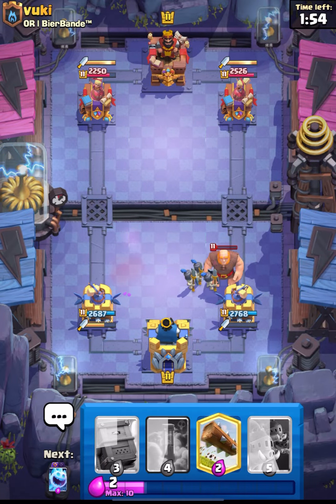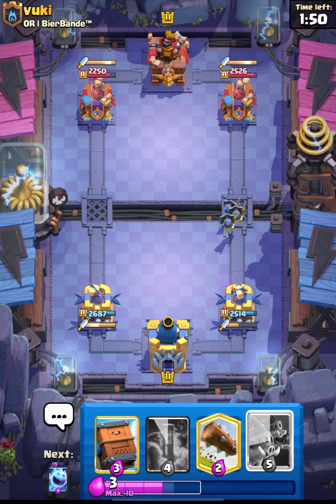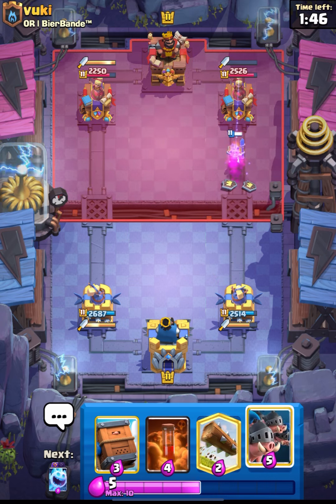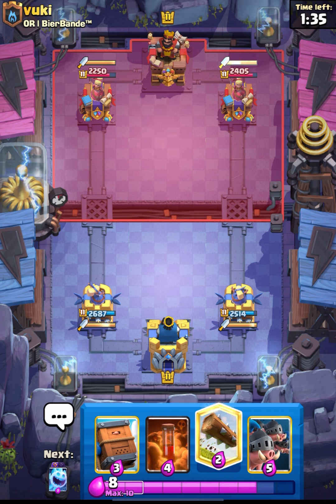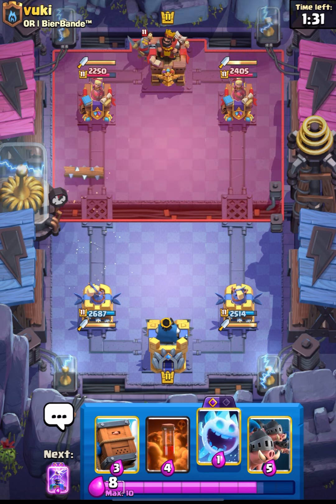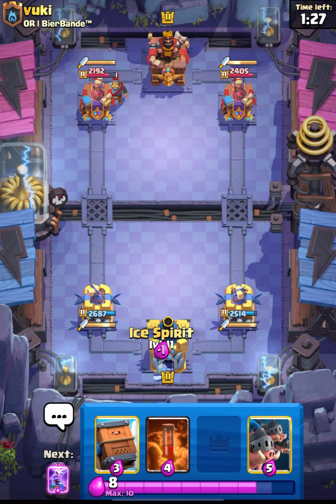Prince will be taken out by the Void, and I think his Giant will get one shot - that's okay, not a lot of damage. Guards will get one shot and we have Royal Hawks getting ready. This guy has a Fisherman, so what we can do is just cycle our Log and wait to see what he is going to do.